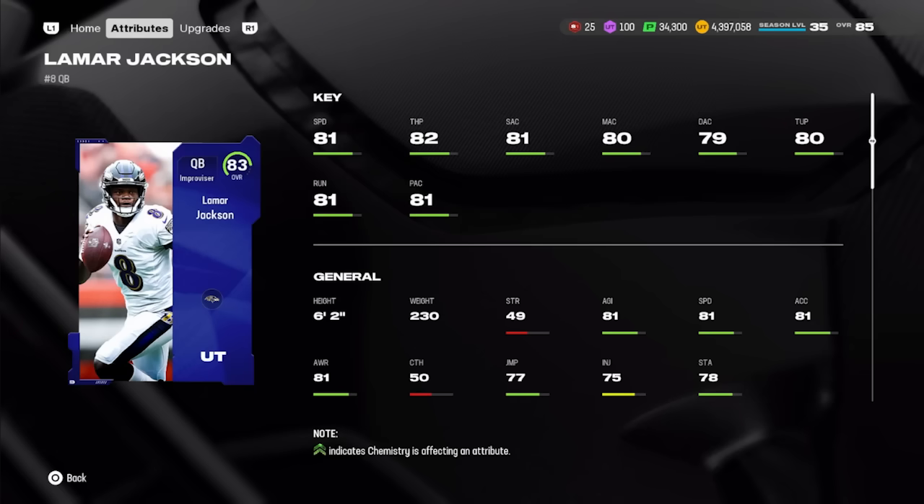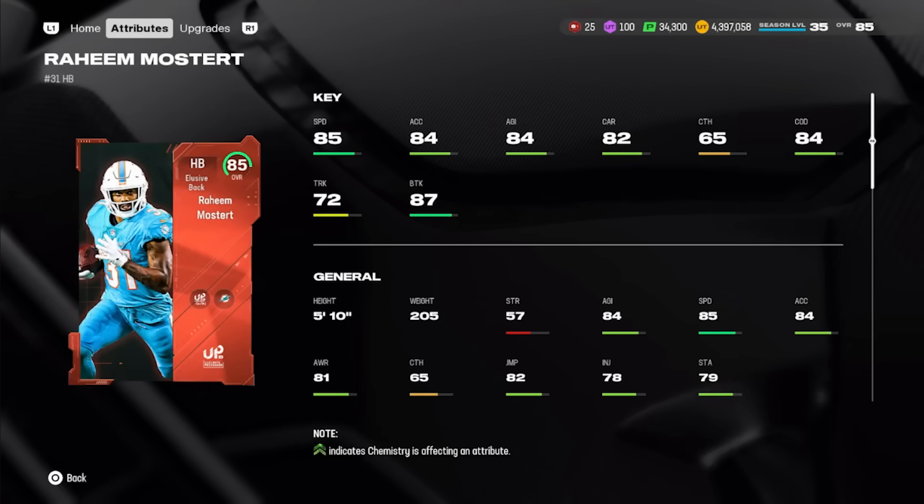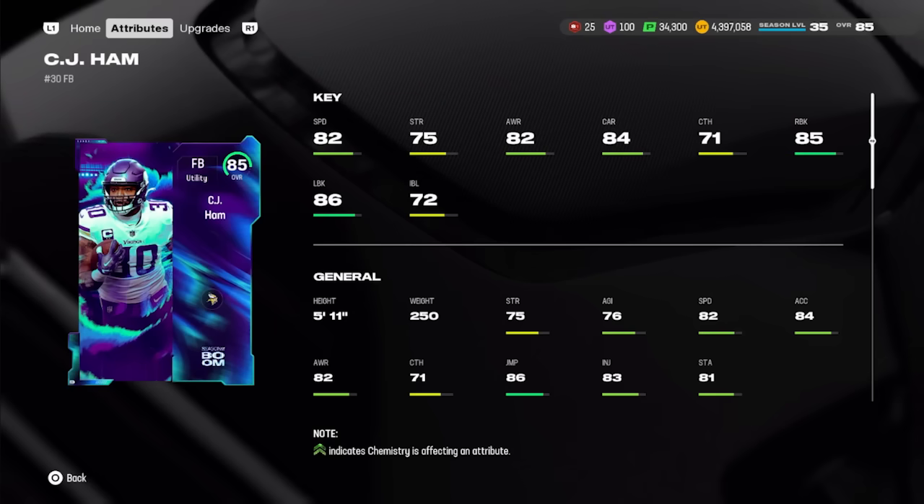At running back we have Raheem Mostert. Most 85 overall Ultimate Pre-Season cards are around 150k now, and Mostert is right at that price point. He's one of the fastest running backs in the game with 85 speed, a great spin move, 87 brake tackle, 84 change of direction, and 84 agility. His catch and trucking aren't great, but the spin move is the best ball carrier move in the game right now, making him the best budget running back.